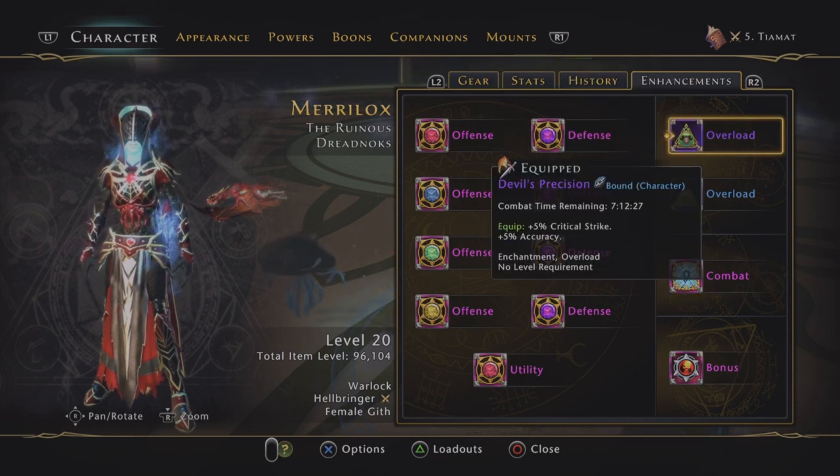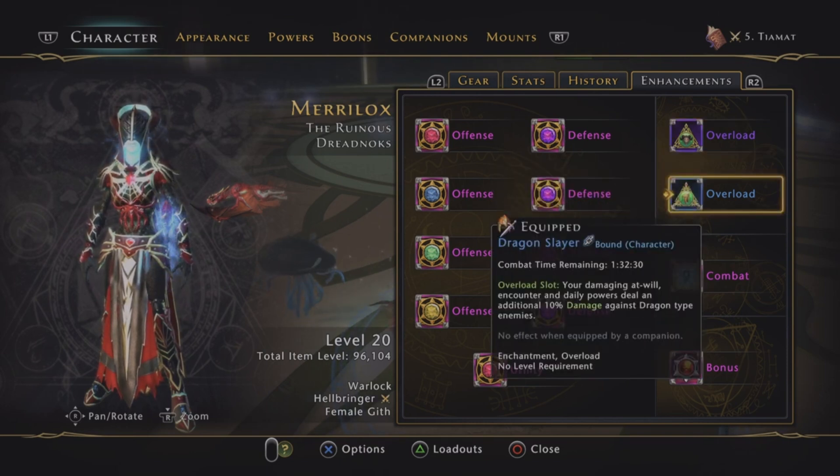Devil's Precision — pick these up from the Appointment Store or wherever. And this is one of the Dragonslayer overloads from the Stronghold. I think they may have come out with some new Dragonslayer overloads, but these ones from the Stronghold are probably the best.